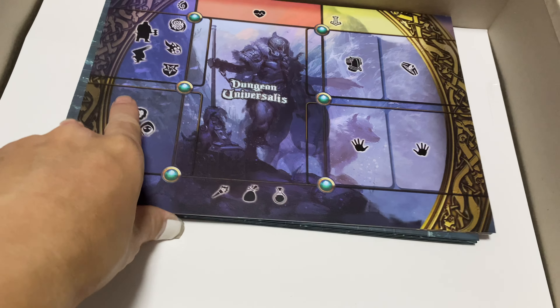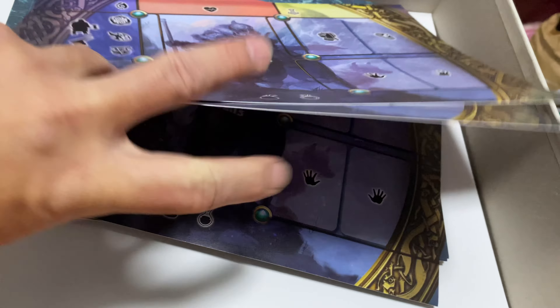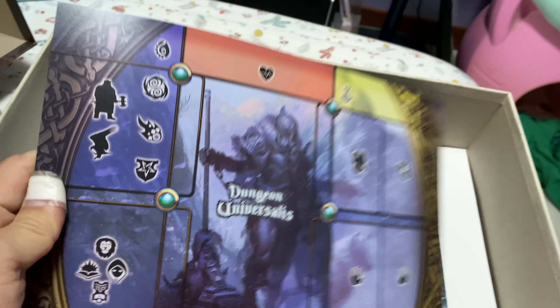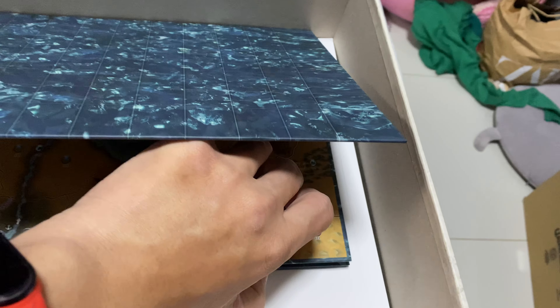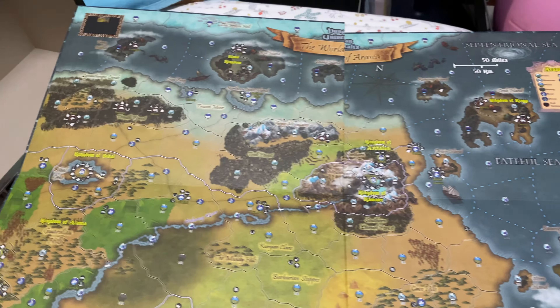We also have player boards — five sheets of them. I'm not one of the guys with the missing player sheets. This would suffice, and new play mats would be even better. We have the background here as well. This is the play map. I was wondering why we don't have the art on the other side of the play map — this is like the bigger version of the map in the book.